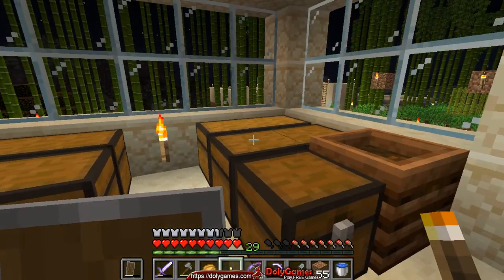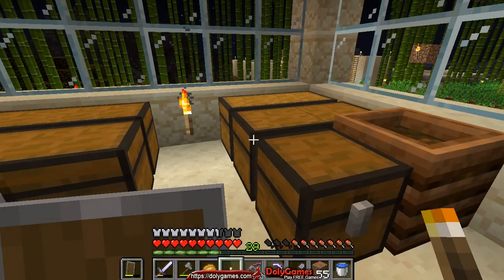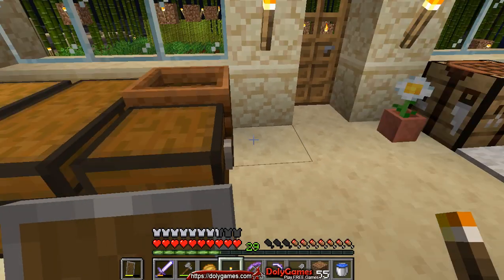Hey everyone, we continue our Minecraft series and in this one we're going to do two things. We're going to color sheep with different colors and we're also going to go to the village and I'll show you the new construction I have done there with glass.